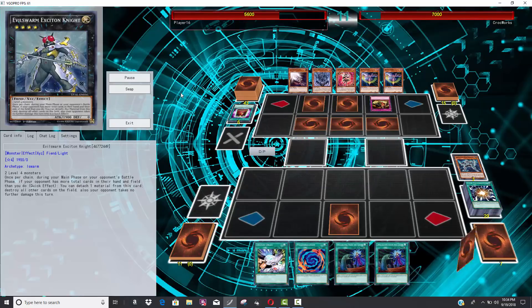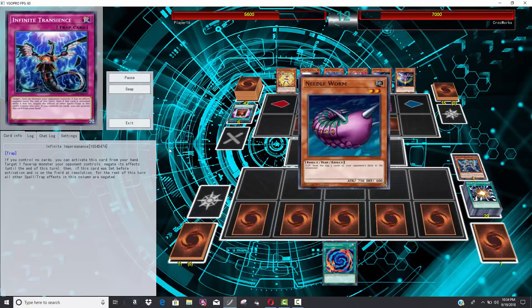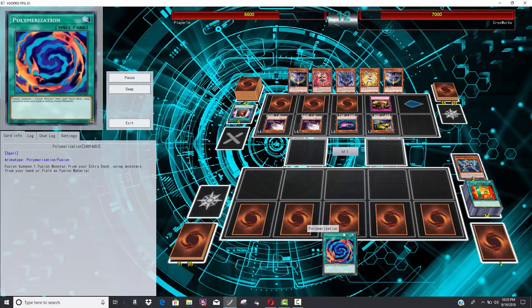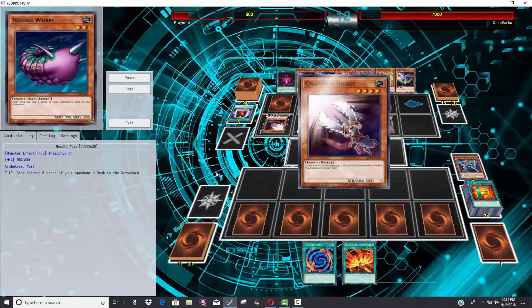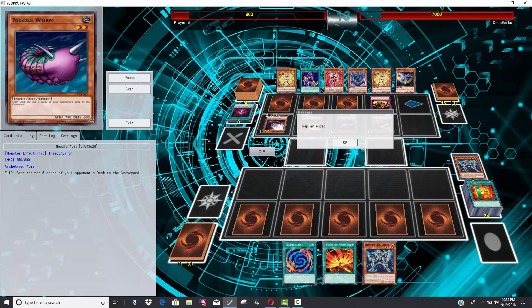He uses Needleworm and gets his opponent down to seven cards because this guy actually just has nothing but bluffs — none of these cards can stop attacks. He probably could win with battle damage but goes Needleworm. After a couple more cards drawn he has no cards left in his deck. If you can stall out against Heroes, especially past the first three turns, Heroes in my opinion are not a super strong grind deck — a lot of their power is front-loaded.